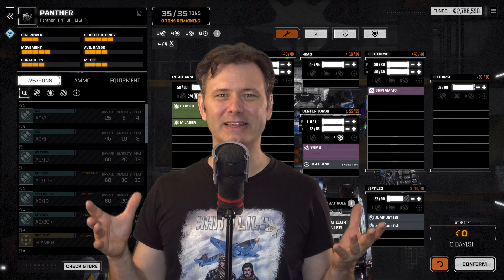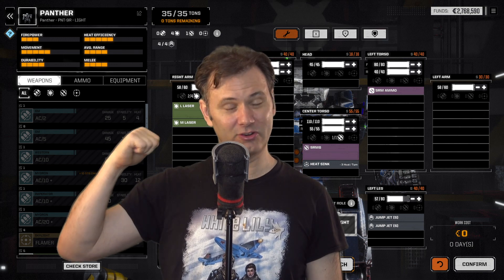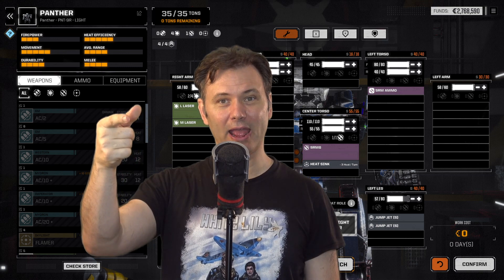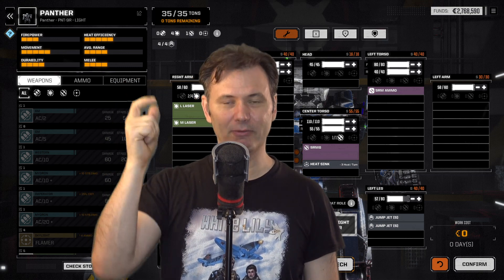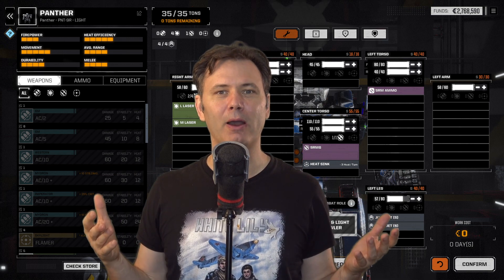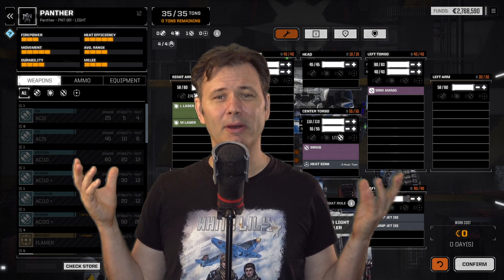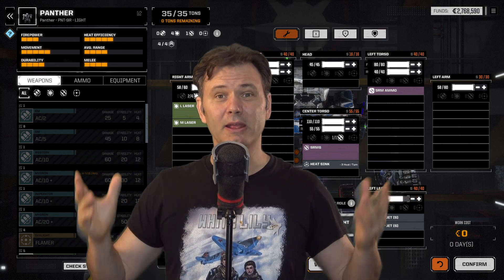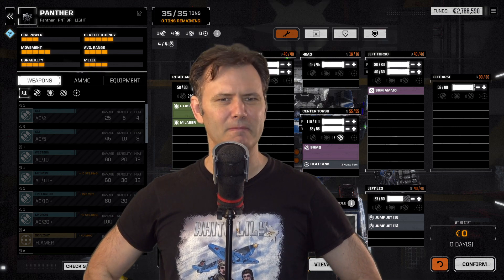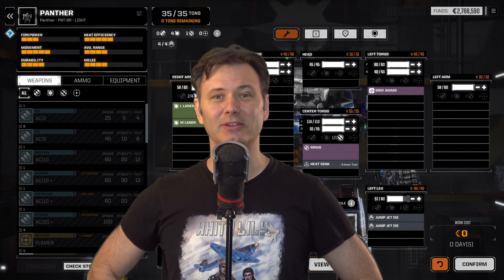Wouldn't it make more sense if instead of an SRM-4 that were an LRM-5? Then the Panther would be encouraged to sit back and fire, adding on average 13 points of damage every round. You've increased the power of your long-range capability by a third. And in terms of tonnage, it's exactly the same to swap out an SRM-4 with an LRM-5. This is absolutely a variant you would see all over the place — but I checked the Master Unit List and didn't see it anywhere, so I made one.